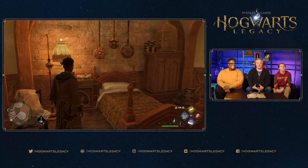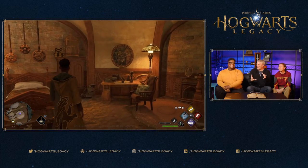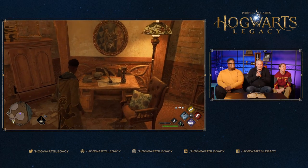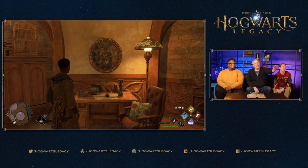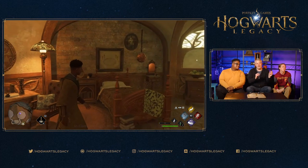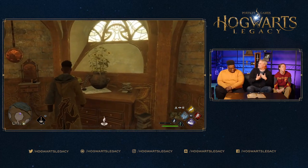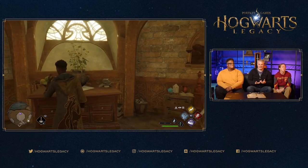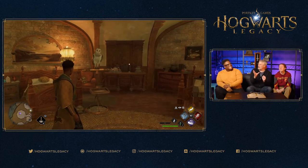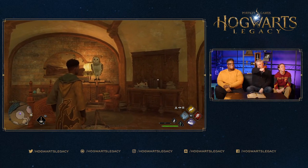Today we're not going into the spell slotting menu because there are a lot of spoilers there — what all the spells are and what we can do. We want to save some goodies. On the left side, there's a button that accesses your tool wheel — that's where you access magical tools that you'll be brewing and growing over the course of the game.